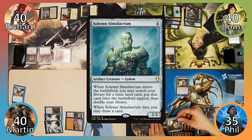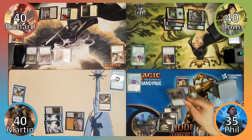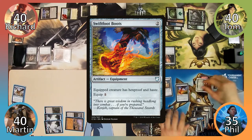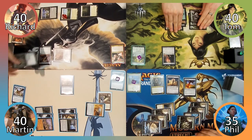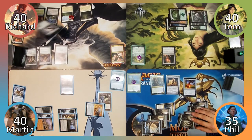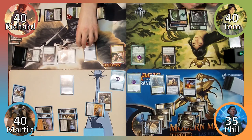Phil casts Solemn Simulacrum, searching his library for an Island and putting it into play tapped. He then casts Shardless Agent, cascading into Swiftfoot Boots, and passes. Martin plays an Island, casts Mind Stone, and then casts City Watch Sphinx, passing to Richard. Richard tops in response, then casts Entreat the Angels for its miracle cost, making four 4/4 Angels, and ends his turn.